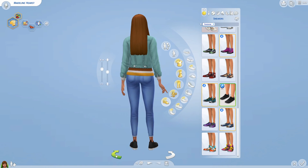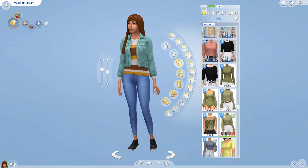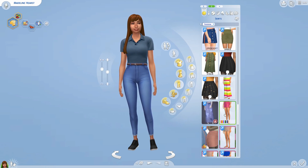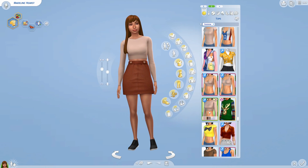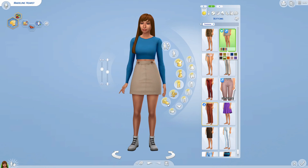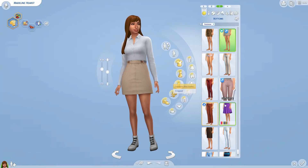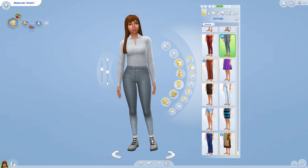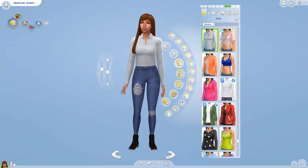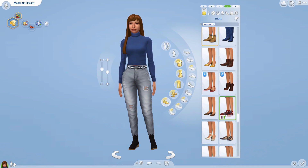Madeline — or Maddie, as she likes to go by — is a really casual sim. She doesn't wear a lot of makeup and has a very simple wardrobe. Her favorite color is blue. Most of her outfits have at least one blue element, whether it's blue jeans, a blue shirt, or blue heels in her formal wear. She's super casual, doesn't wear jewelry, and doesn't wear a lot of makeup — she's a chef, she doesn't have time for that.